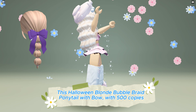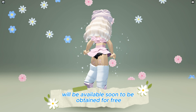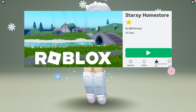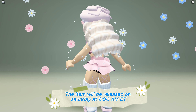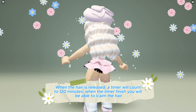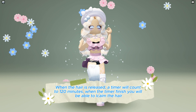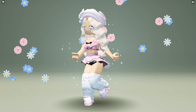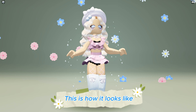This Halloween blonde bubble braid ponytail with bow with 500 copies will be available soon to be obtained for free at Starksea Home Store game — link in the description below. The item will be released on Sunday at 9 o'clock MET. If you want to know the date in your country's time, ask me in the comments. When the hair is released, a timer will count to 120 minutes; when the timer finishes, you will be able to claim the hair. You have to join this group to be able to claim it.